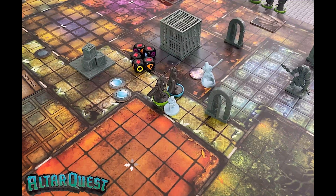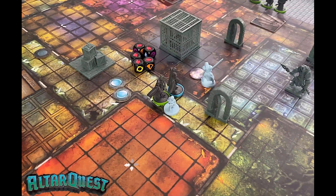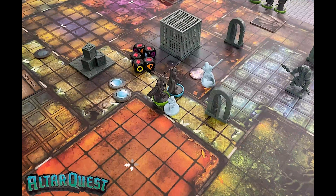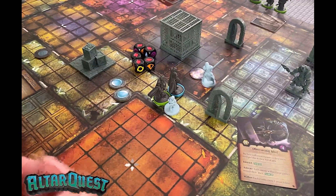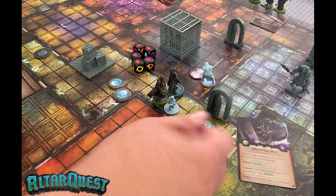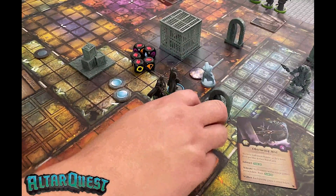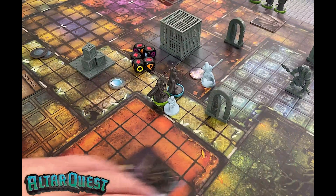That was just an exhaust so — attacking — actually, she's going to try to get rid of this obscuring mist. That's a two dice check — green. Let's try to make some progress on that. A hit and a crit — come on, one more hit, one more hit — and a hit! Great, that gets rid of this card off of her.